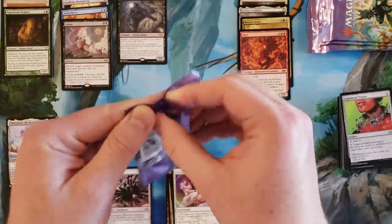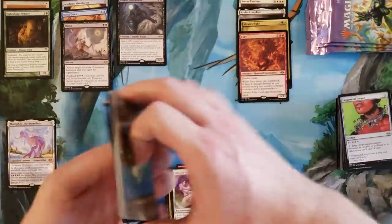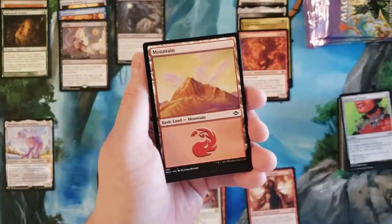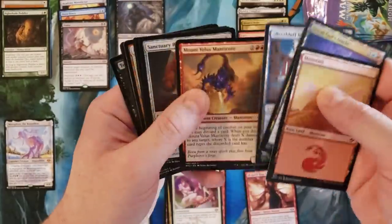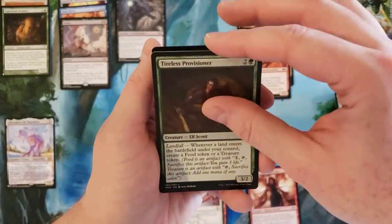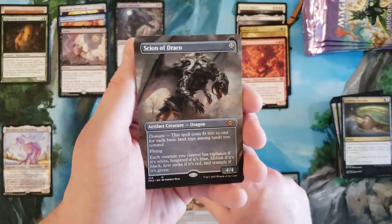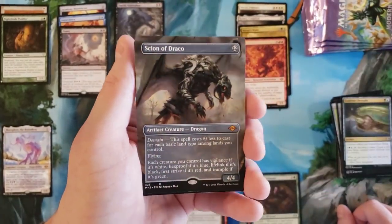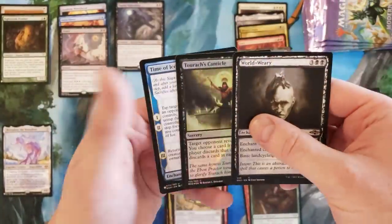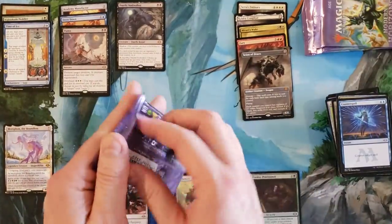Okay, no fetch lands yet everybody - let's keep our eye on the prize here and look at the fact that we are still sitting at zero fetch lands, and we just reached the halfway point in the box. Sanctuary Raptor, Tireless Provisioner - Combined Chrysalis, Dermotaxi again, and a borderless Scion of Draco. Counterspell, World Weary, Turox Tentacle, and Time of Ice from Dominaria. All right, box, time to get some of them fetch lands.